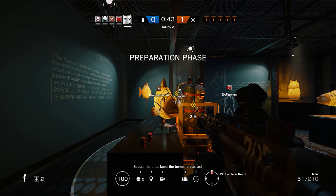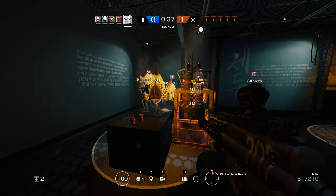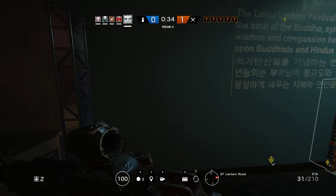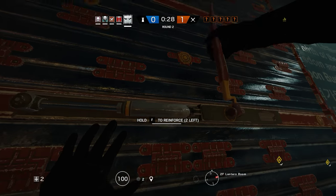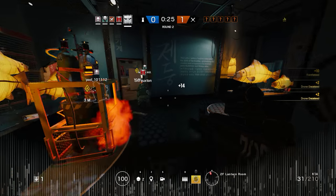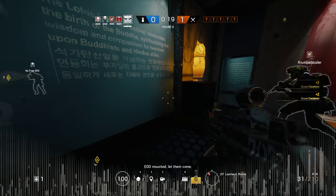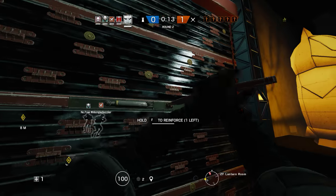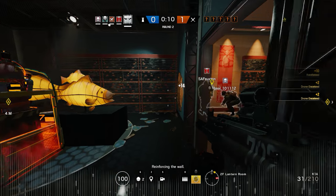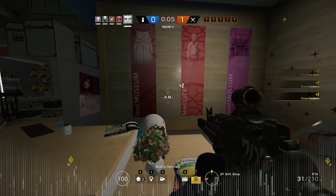That was definitely called the kitchen and the thing was in the bird row. Secure the area — keep the bombs protected. And now we're in the exhibit, right? Okay, not too many walls we've got to reinforce then. That's not bad — just these walls. We're playing with someone AFK again. It's just annoying — AFK every time I play.